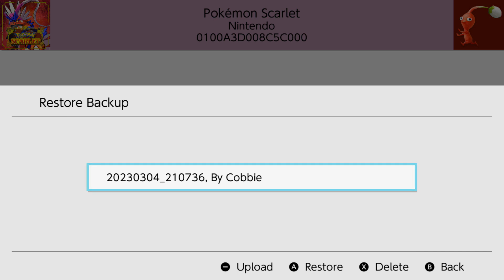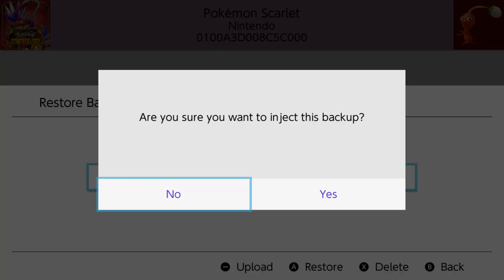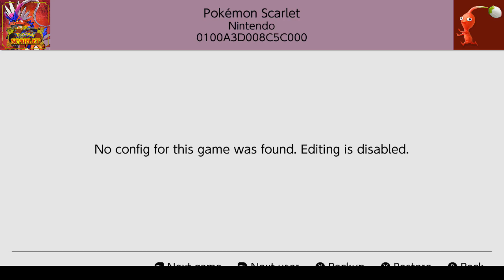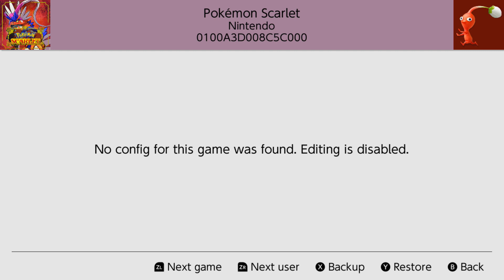Go ahead and click the A button to restore. It'll say 'are you sure you want to inject this backup?' — just click yes. As you can see in the bottom left-hand corner it says 'successfully restored backup'. I'm going to fast forward the video so we can get into Pokemon.